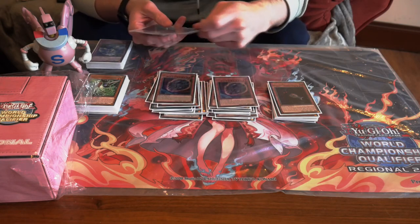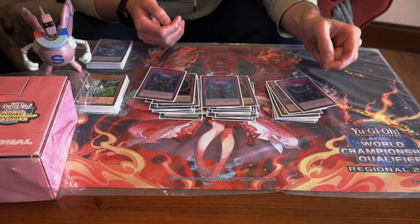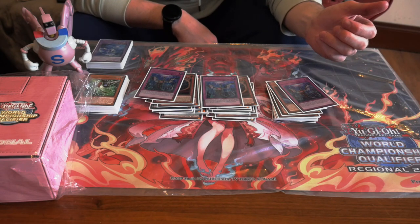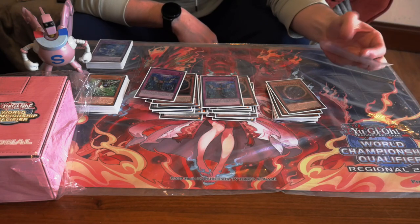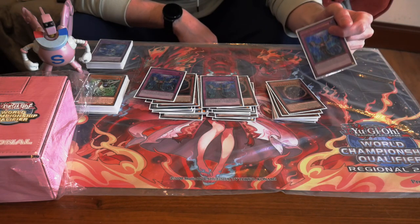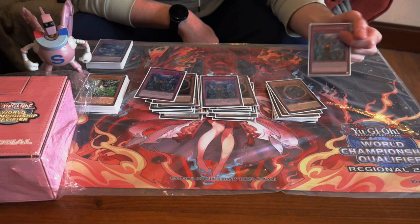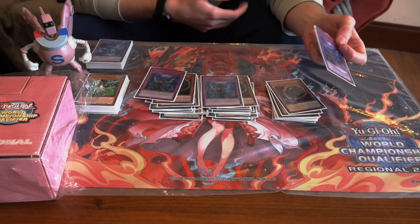I ran three Nibiru and three Impermanence. Impermanence was amazing, Nibiru was very good, but I could see other people running more Dangers or Desires over Nibiru. I think the deck can just lose going second if your opponent's Dweller resolves, so I wanted another option against other Tier Element builds and random decks. Against Tri-Brigade Spright it was insane because I couldn't nib them on their turn, but I popped their Revolt on my turn, they summoned five times and had no monster negate, so I nibbed them and that basically won the game — their board was cleared and then you just get Kaleido Heart to shuffle back the nib token and attack for game.